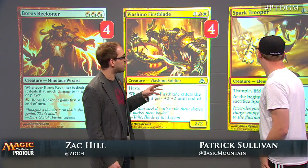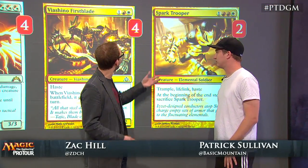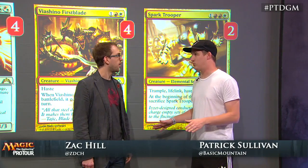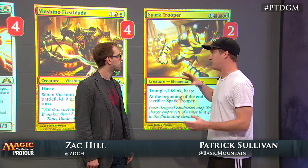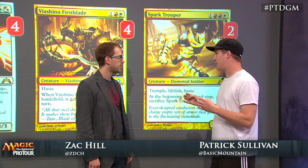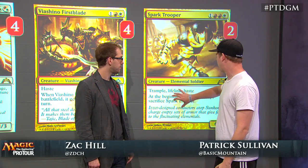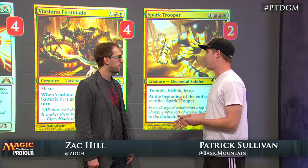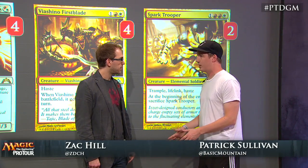The other creature in the sideboard is Spark Trooper — again, more haste, which is the best recipe against Esper. It's especially good against Jace: if they Jace and plus one, the minus-one attack kills it cleanly. You can get some weird combo draws if the game drags out with things like Dynacharge and Boros Charm. Even though the lifelink is not really relevant in that matchup, I would gladly pay four mana for Ball Lightning. Arguably there should be a third copy in the sideboard — it's very important for beating Esper.